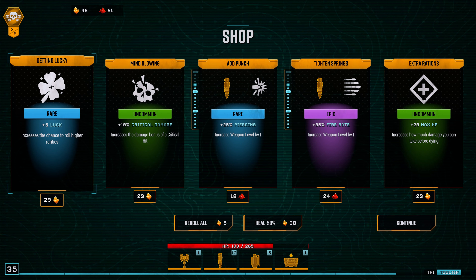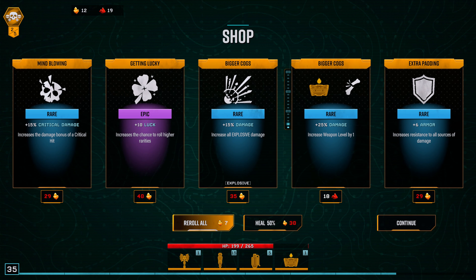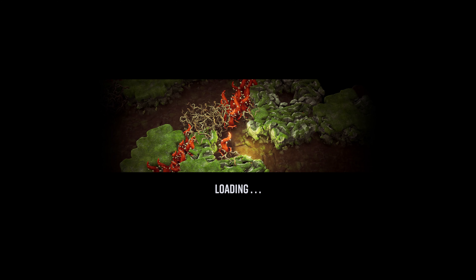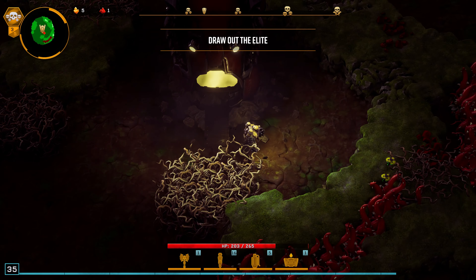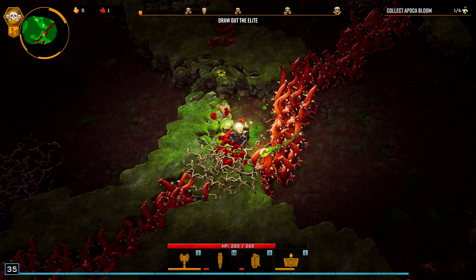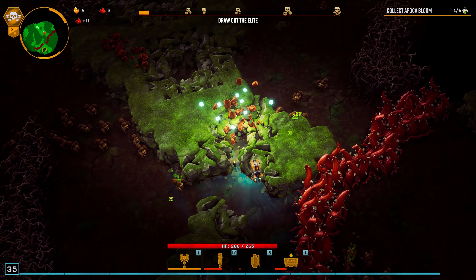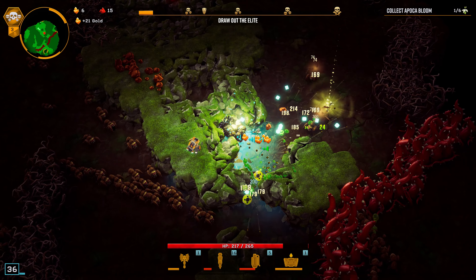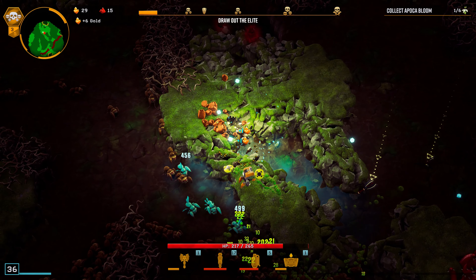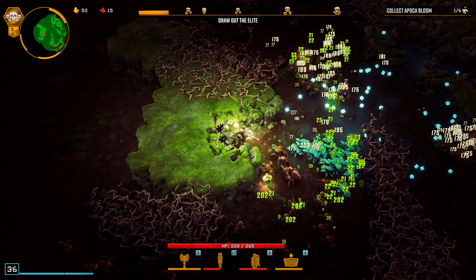I'll go for luck and this too — can still get maybe one more upgrade. Still no cryo grenade upgrades being offered. We have 56 crit chance without any nitra — I'm building some good amount of crit chance here, that should help a lot with damage. I was ignoring crit chance a lot when I started playing this game — I don't know why. Once you start giving priority to crit chance it changes a lot how easy you go through all the dives.